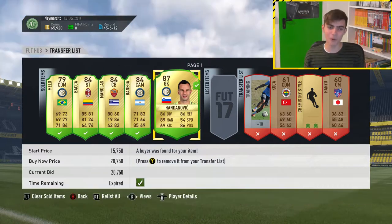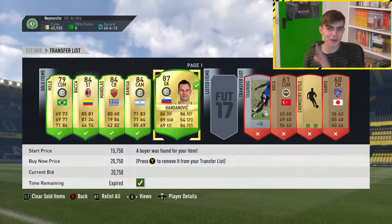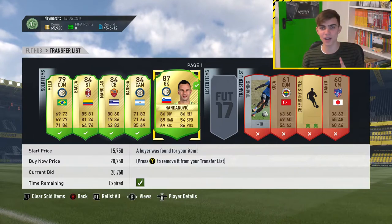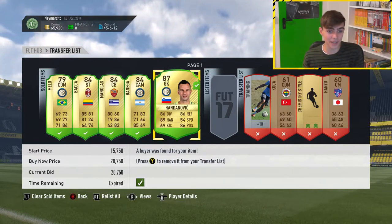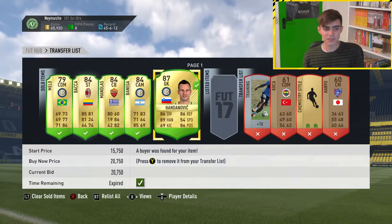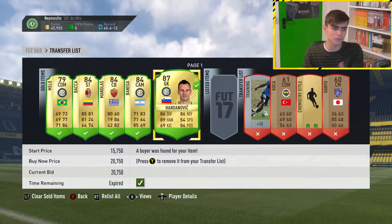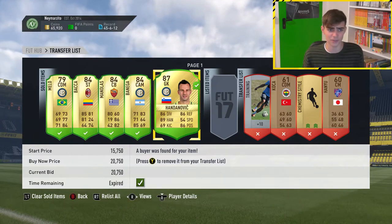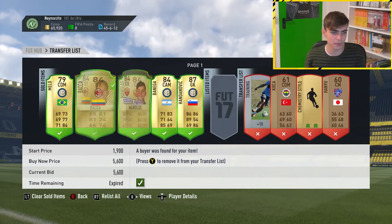And Danovic — what an amazing profit I made on him. I sold him for 20k, nearly 21k, and I bought him for like 8k. That's more than double. I bought him a bit of time ago so he was more expensive, but I had a look before the squad building challenge came out — he was like probably 4k to 5k. So he'd gone down in price, meaning you would genuinely make even more profit. And as you can see, all these players are high rated, which is why people are buying them.